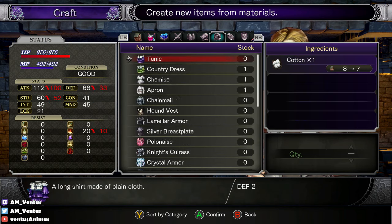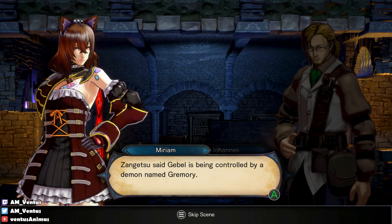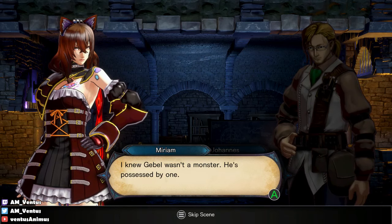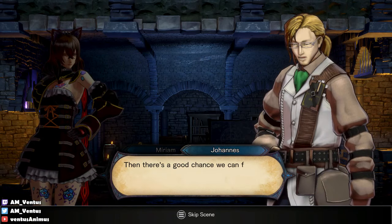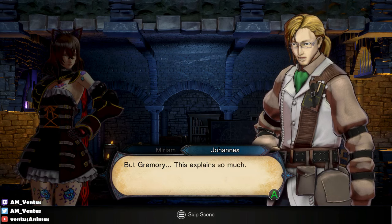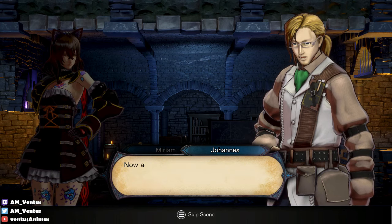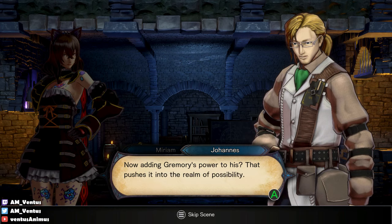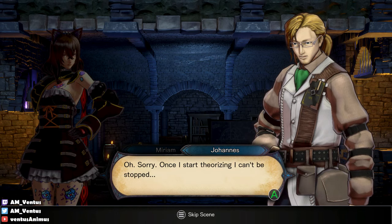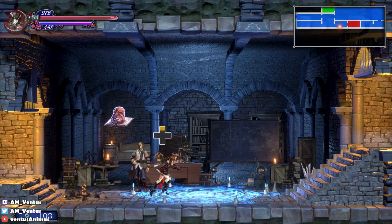It's being controlled by a demon named Gremory — Gremory of the 72 demons. I knew Jiba wasn't a monster; he's possessed by one. Then there's a good chance we can free him. 'I'll do whatever it takes.' 'So will I.' I'm starting to think he's not evil — I'm starting to think it's Dominique, because of all those interactions.